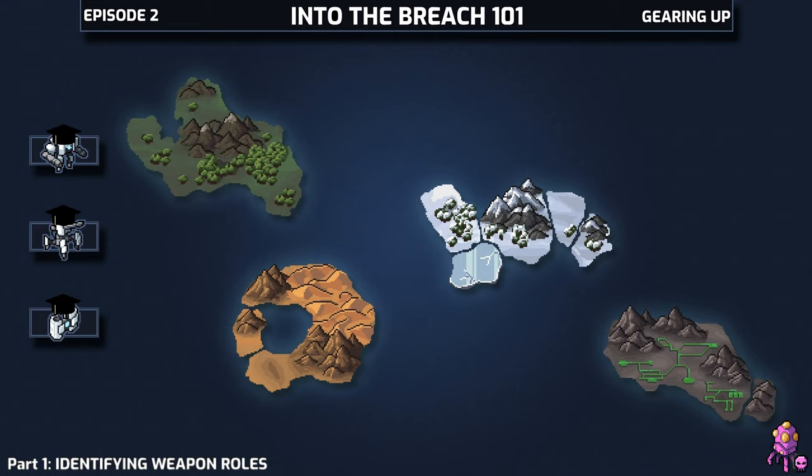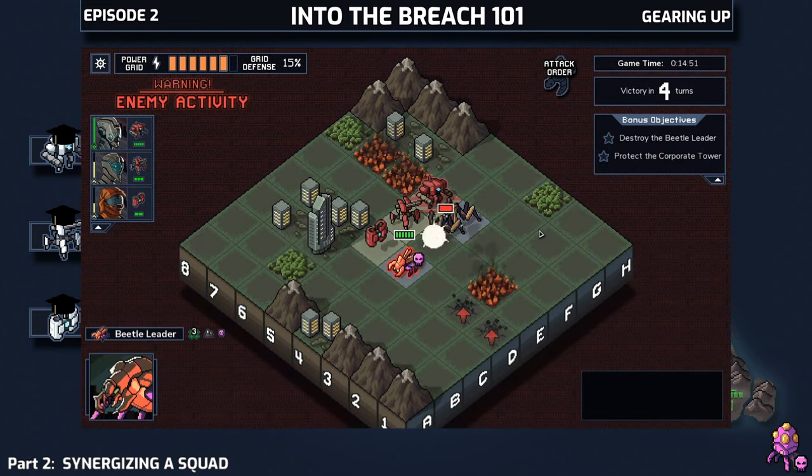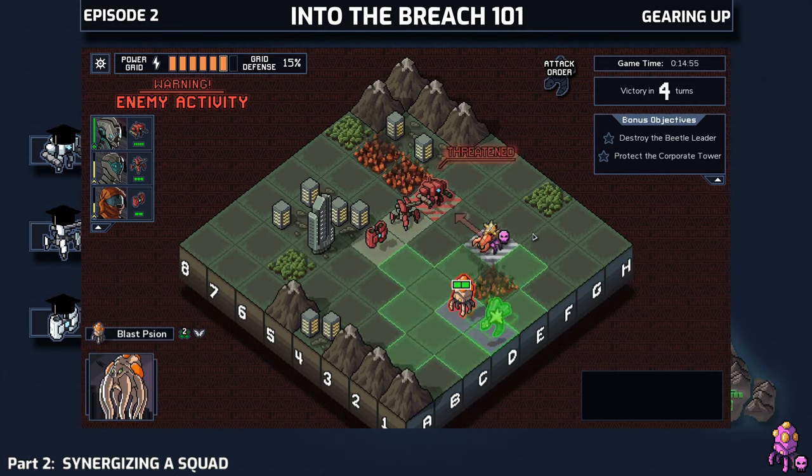Now we'll get into part two, where we're going to focus on weapon-specific synergies and how to integrate them into your squad. One cool motif in the game is that every squad tries to set a theme — Flame Behemoths want to burn and teleport things, Frozen Titans want to freeze things, and so on.